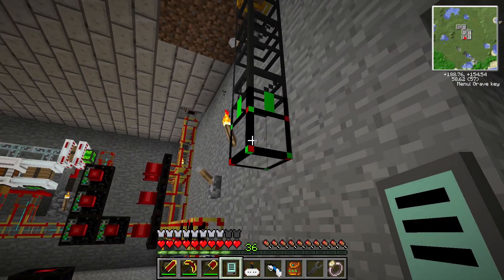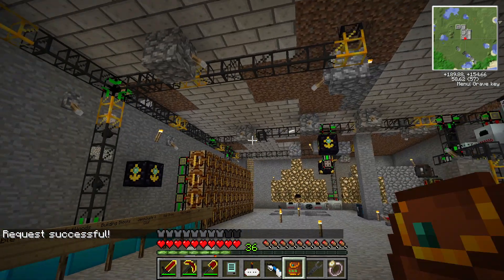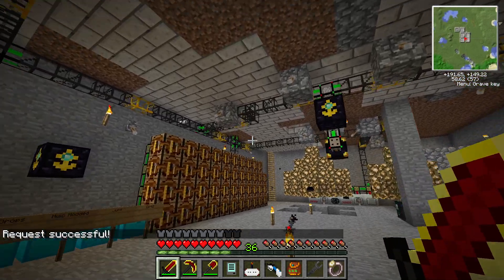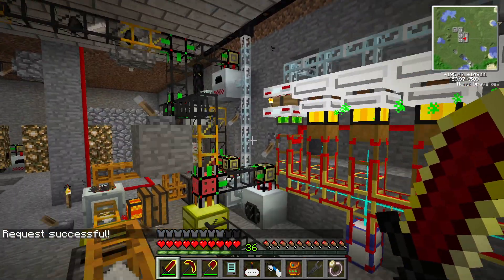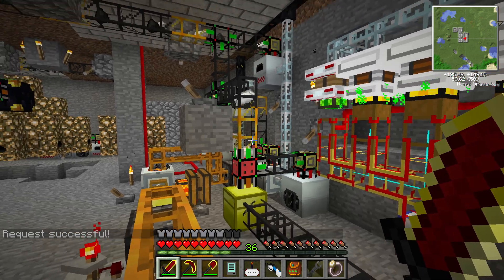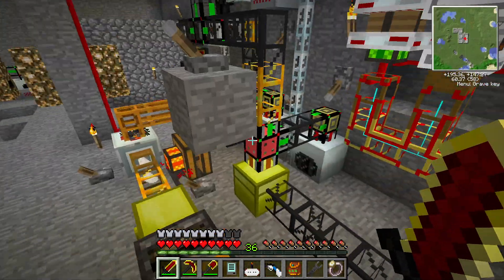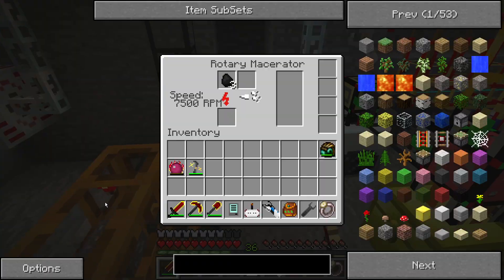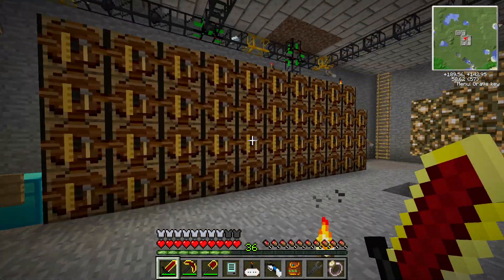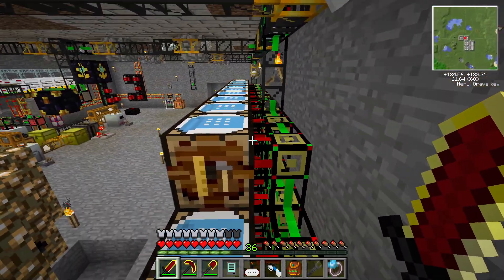For example, I can go up to the request pipe and request, say, a Low Voltage Solar Array. Watch it go — items are flowing over there to get macerated. Look at it go. It takes a minute for all the items to process, but you can see items flowing in and getting turned into the finished product.